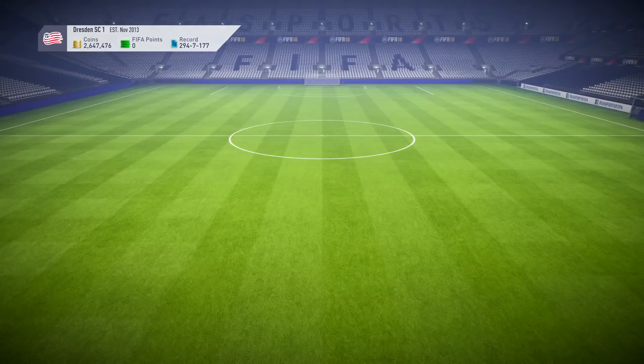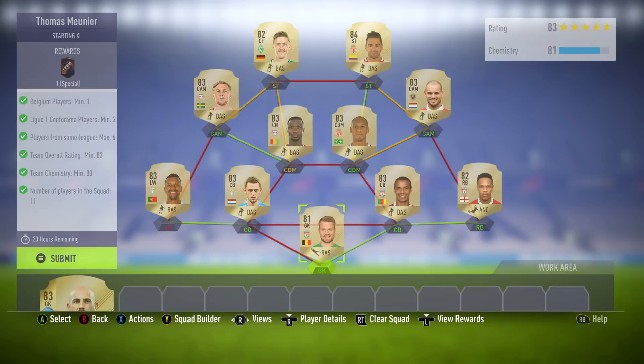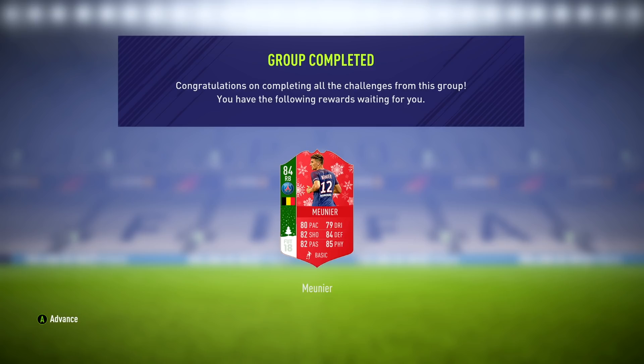Thomas Munier is the one that I'm going to get — it looks about 25 to 35k for this player, which I'm really happy with. He's got very good stats for that. Belgian players are going to go up in price, especially the higher-rated ones. The likes of Mignolet might actually boom a little bit, so check your clubs if you're not doing these SBCs and you might get a little bit lucky. Let's go ahead and complete Thomas Munier. Day number seven — I have got at least one every single day. And there is of course his dynamic image.